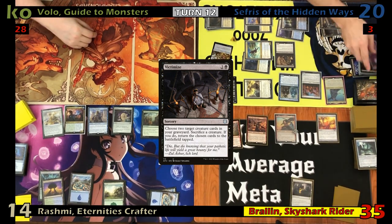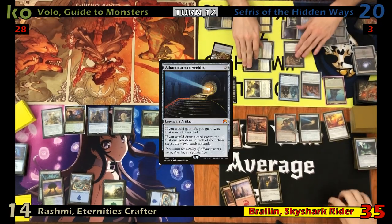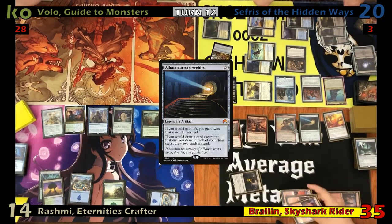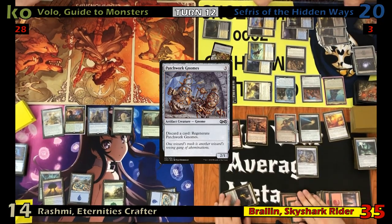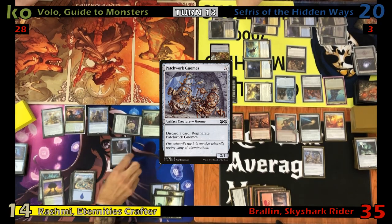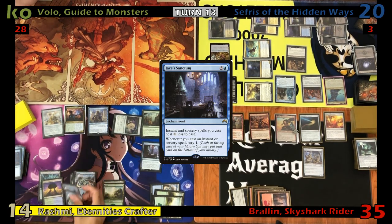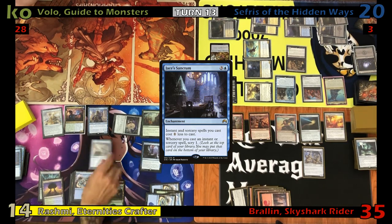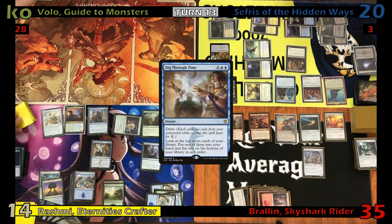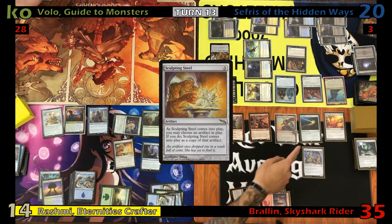Foil triggers Sephiroth's last ability for completing a dungeon and returns Doom Necromancer to the battlefield. With Doom Necromancer entering, he gets to go to a new dungeon, getting a Scribe 1 and gaining one life. Fog taps five for Alhammarret's Archive. He taps three to cast Patchwork Gnomes and passes. Justin draws, taps four for Jace's Sanctum, reveals a Dig Through Time off his Rashmi trigger and puts it into hand before casting it. He draws off his mage and looks at his top seven, putting two to hand. He then casts Sculpting Steel as a copy of Fog's Archive before passing.